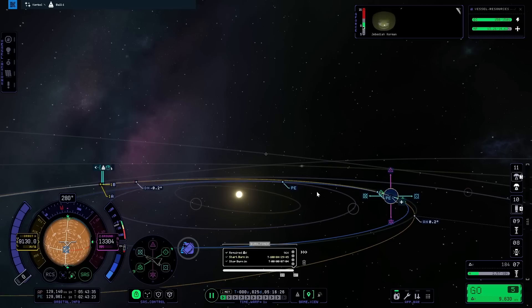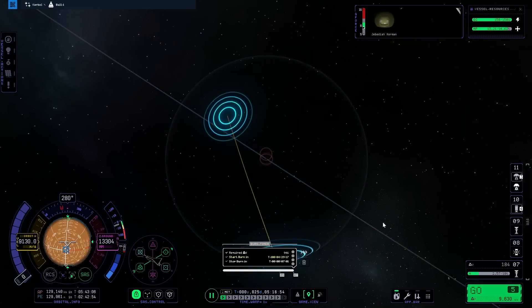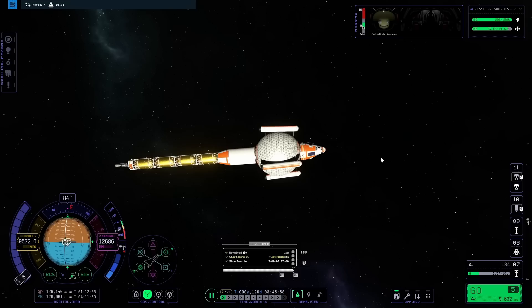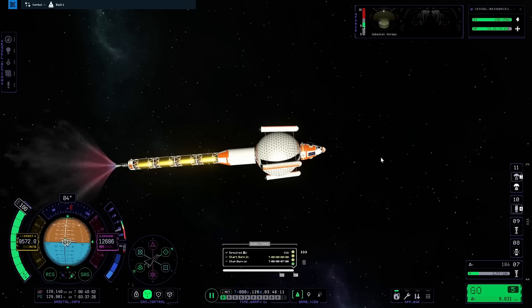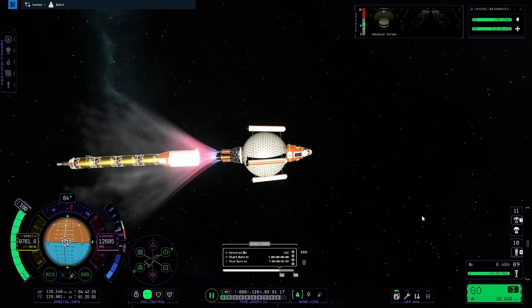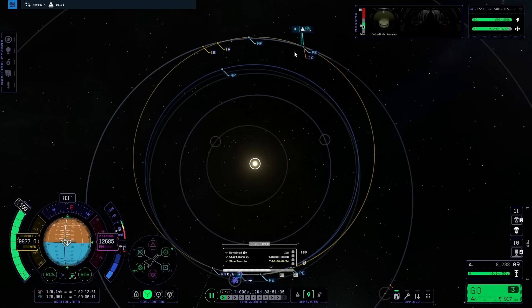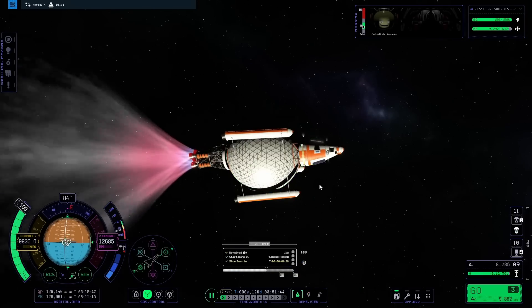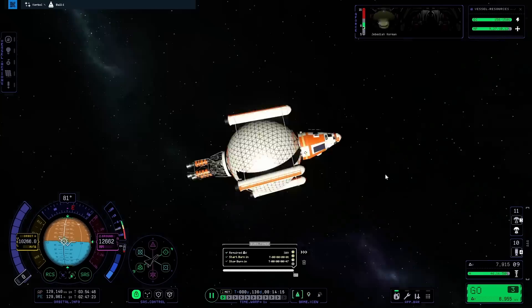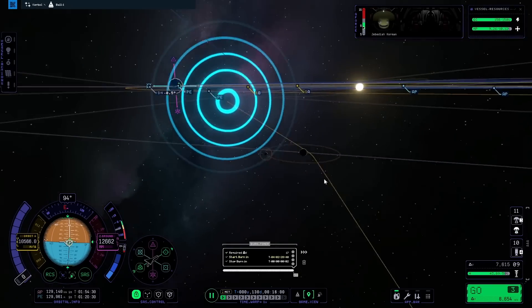Slowing down as much as possible through the Duna intercept for a better capture. Pointing prograde and committing to a long burn. Carefully managing stage separation timing — detaching the spent stage mid-burn and continuing with much faster acceleration. Lost half the RCS rings but still controllable. Doing a second burn adjustment, centered on the planet. A very minor correction was needed — forgot to point prograde initially. A massive gravitational slingshot effect visible, but aiming for a full capture.